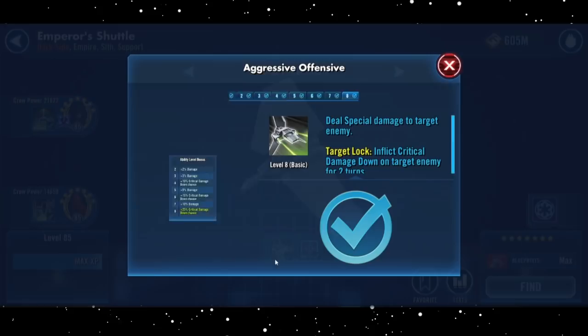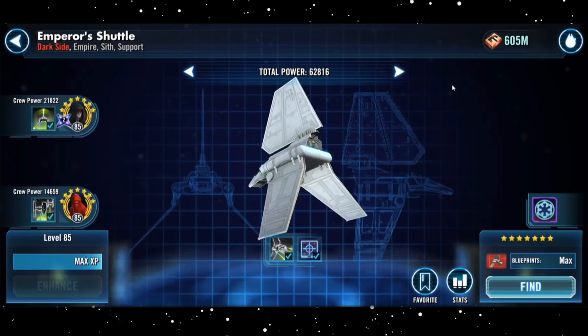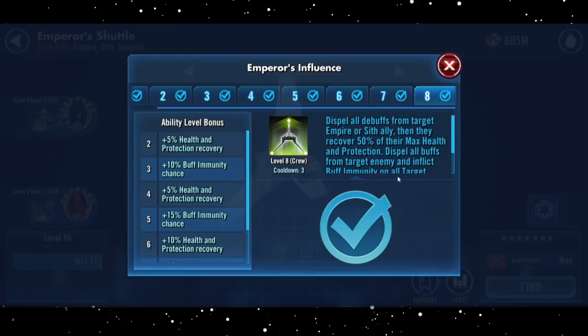Diving into the kit, Aggressive Offensive is the ship's basic. Once fully upgraded, it will deal special damage to one enemy and inflict critical damage down on the target for two turns. Not much to really say about this, so we'll move on to the first special: Emperor's Influence.